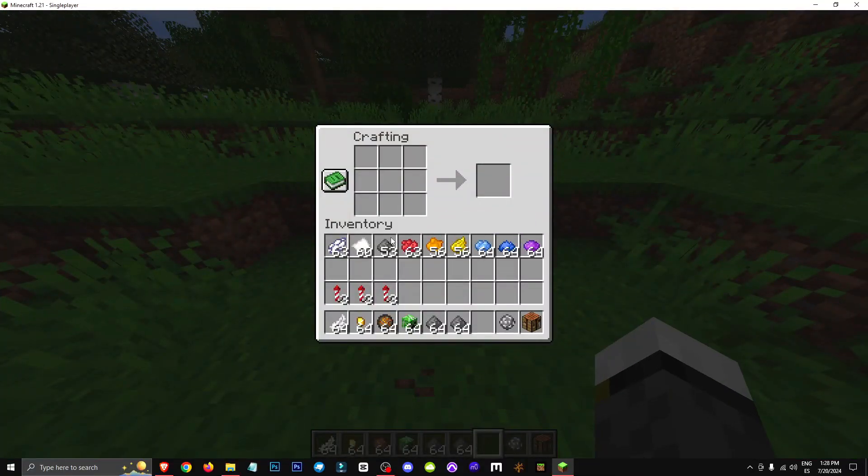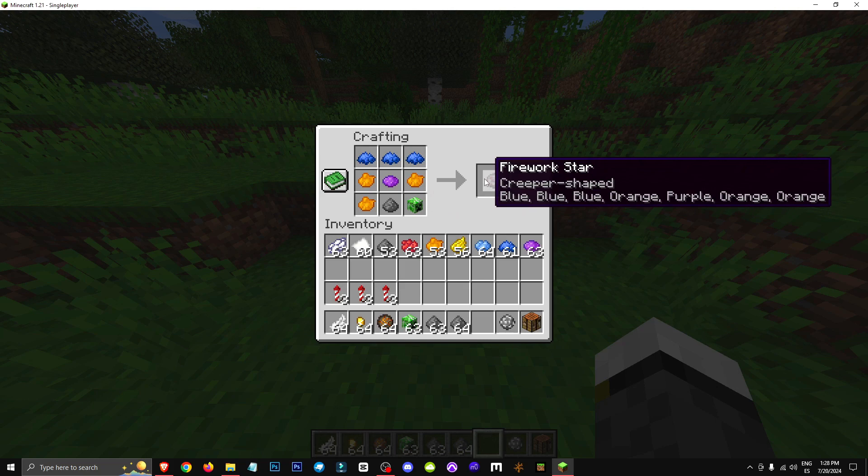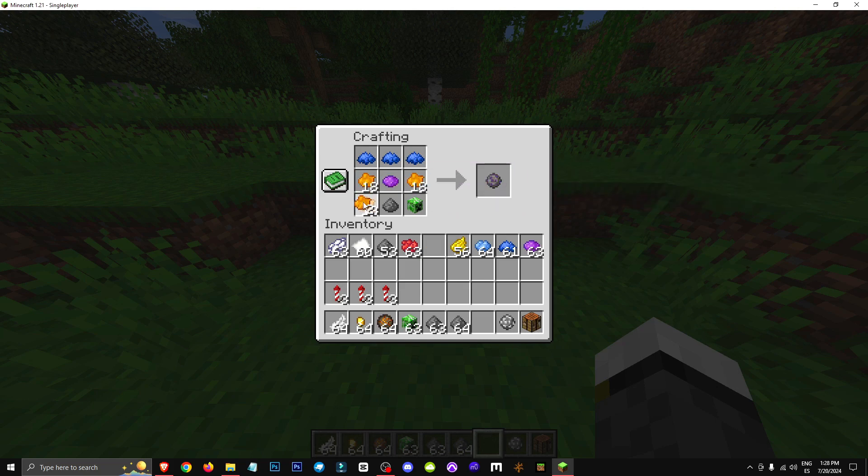We can also add modifiers. The modifiers are added the same way: one gunpowder and one colour, and we can add more dyes if we want — different types too. Once we have all this set up, we add a modifier. The modifiers available are: the creeper one, the fire charge, the gold nugget, and the feather. What's the last modifier we have left? Each modifier basically changes the explosion of the rocket.